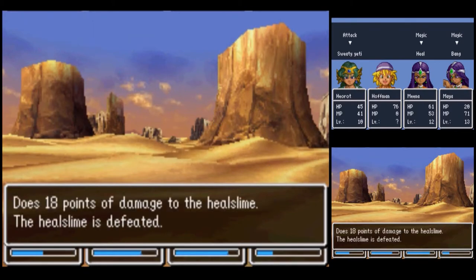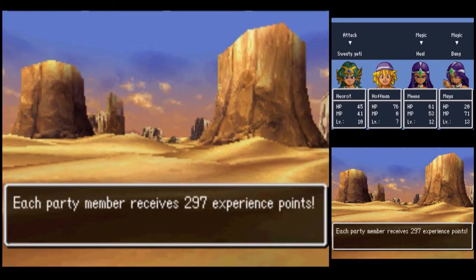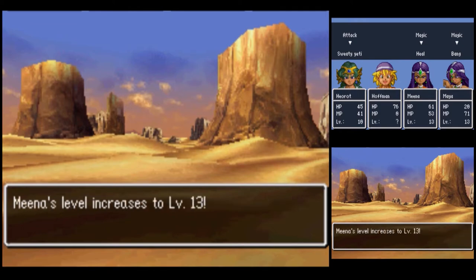Well, that's it for the armors, and the heal slime got taken out too. Mina reaches level 13.